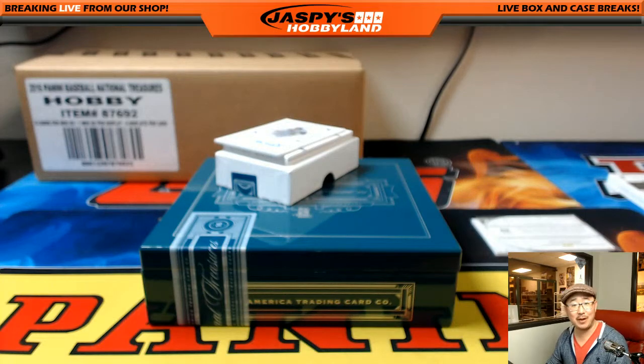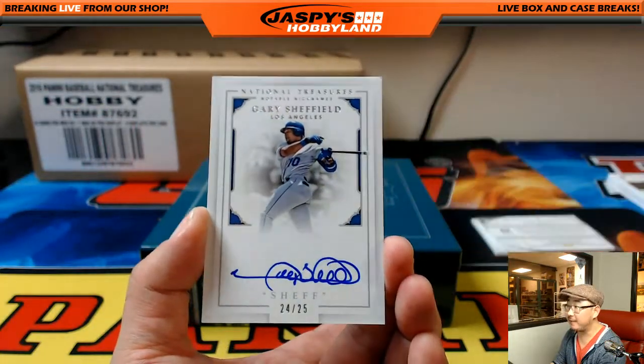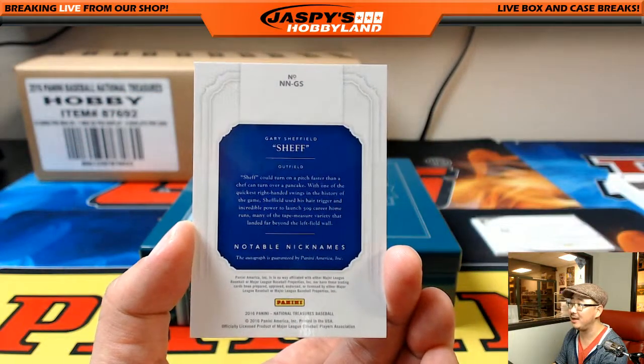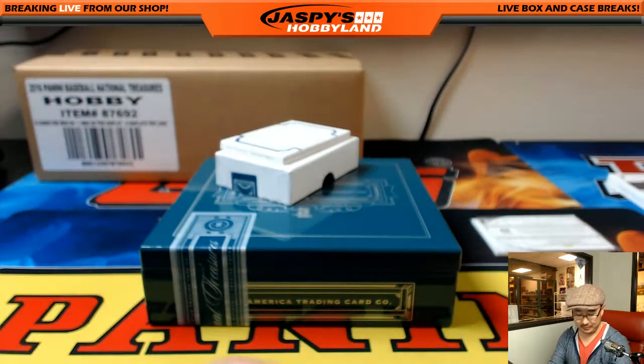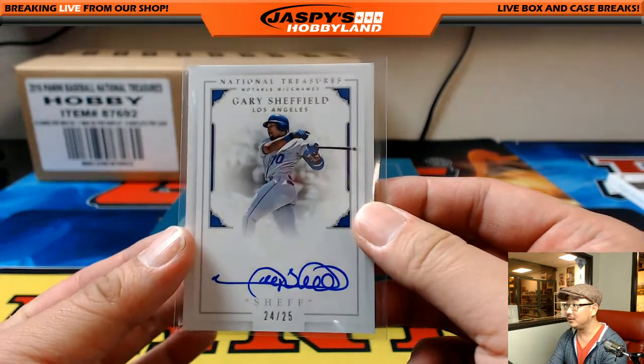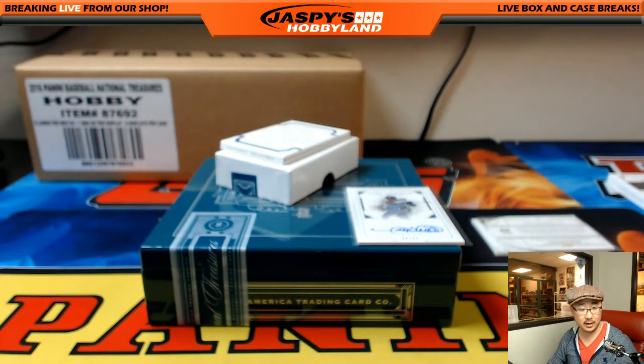There you go, Clyde, with your Yankee Rob Refsnyder. And Dodgers edition of Gary Sheffield, 24 out of 25. How many of you guys imitated his bat swing — his stance, bat waggle? 24 out of 25, nice Gary Sheffield. You don't see him in a lot of products, right? Sheffield going out to Derek Watley. Nice one.